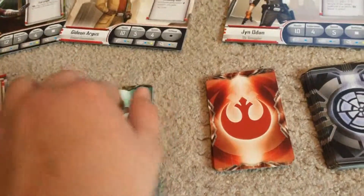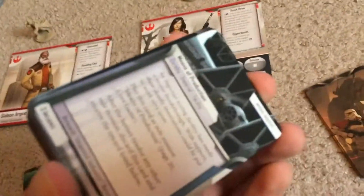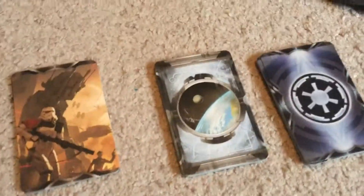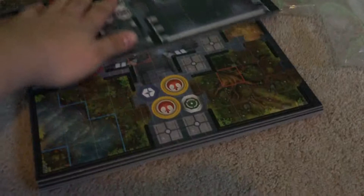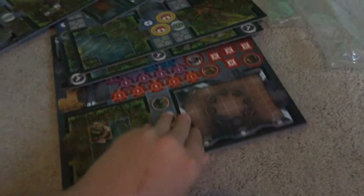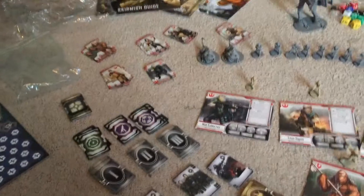Some of these are skirmish. Then these are the reference cards, side missions, Imperial cards, main missions, and skirmish. And then here are the sheets — lots of tokens, like tons of tokens. And then the dial thing. So that's everything that comes in that box. Hope you guys enjoyed this video, see you guys later.